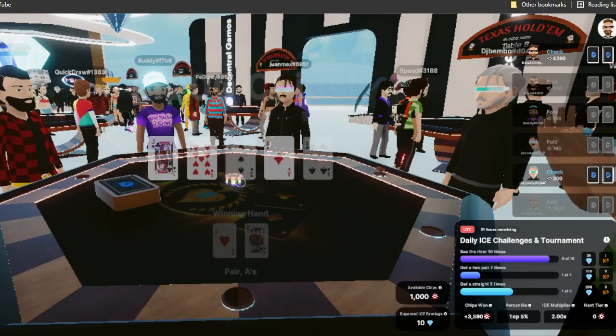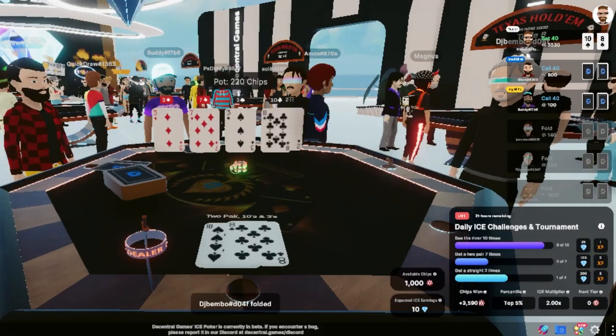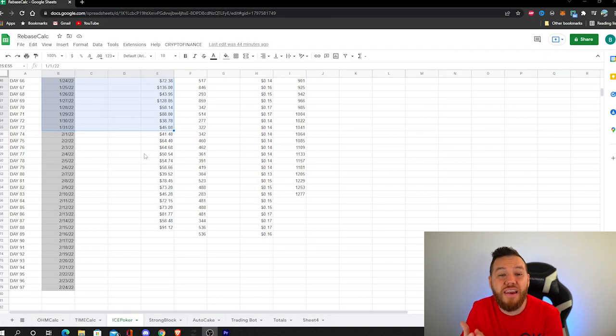If you're the one playing yourself, you can easily be making around $2,000 to $3,000 if you're completing all the challenges every single day and finishing at least around top 40-50%. That's more than a lot of people make at a 40-hour-a-week job. My first job paid $5.50 an hour for 40 hours a week — about $880 per month. Even people making $15 per hour for 40 hours a week are making $2,400 a month, and you can literally make that or even more just by playing with one wearable. This is why I believe Decentral Games Ice Poker play-to-earn is life-changing for many people.